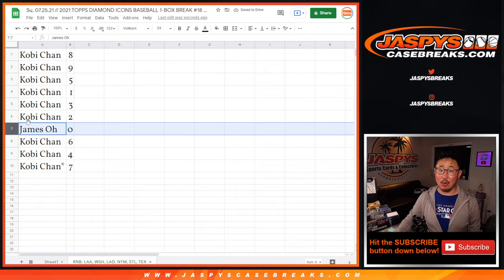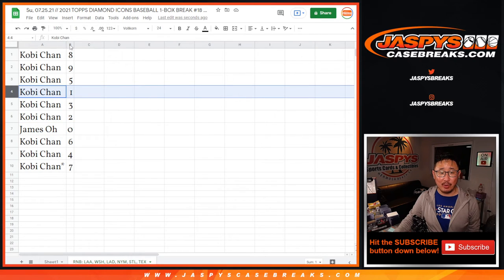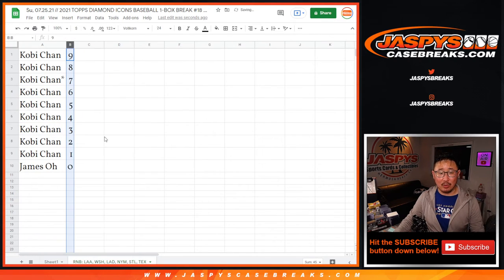Kobe has all the numbers except for zero. So James, that means you get any and all redemptions, including one-of-one redemptions, but Kobe will still get live one-of-ones. So let's see how that works out.